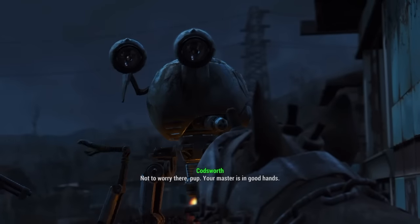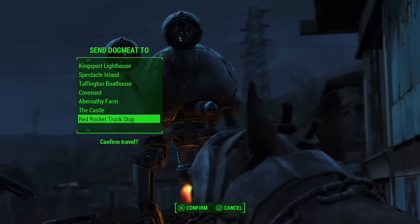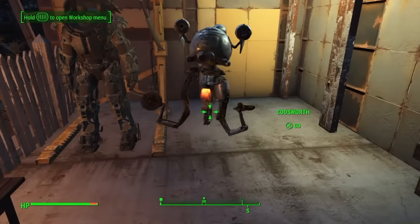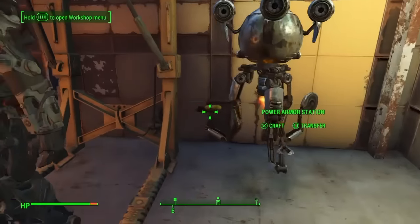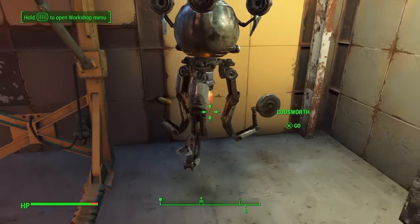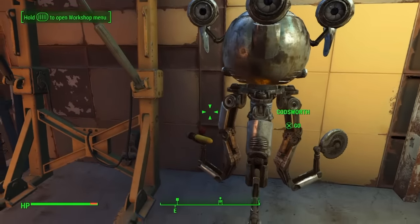Now you want to have a companion with you. I recommend using a human companion like Codsworth — not Dogmeat, because Dogmeat doesn't work well with this. Command your companion and make them go right next to the workbench that you're duplicating the mods at.